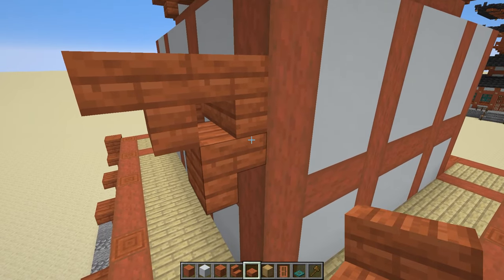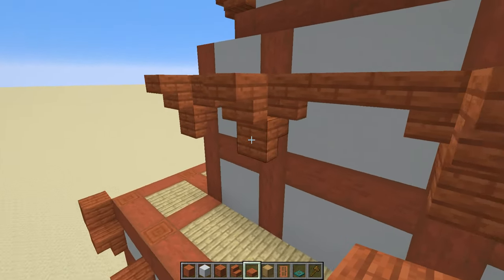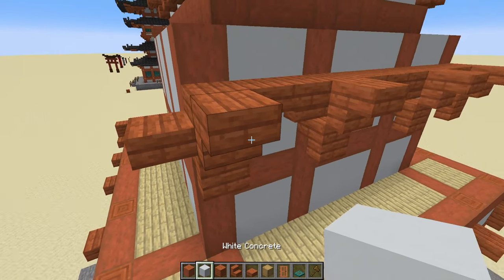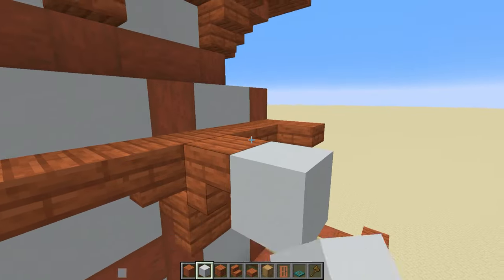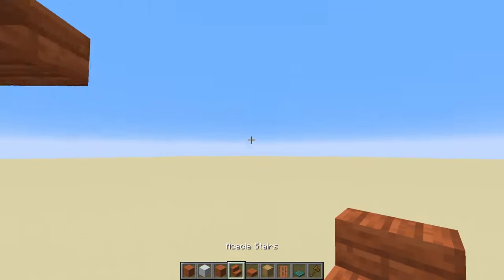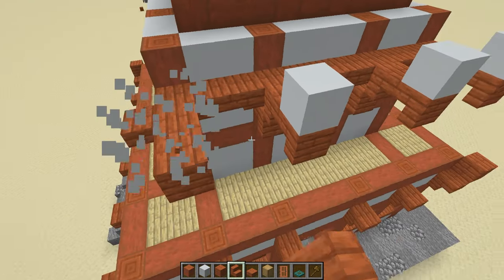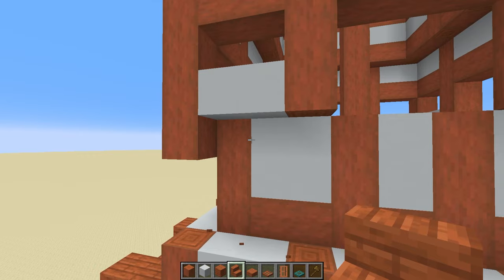Once that's done, place a slab on the side — this will obviously be done on each of the different sides. Place a slab on the other side as well. We'll need a temporary block here, and once we place it we're actually going to place another stair coming up along. Then remove the temporary blocks and continue this all the way around the build.